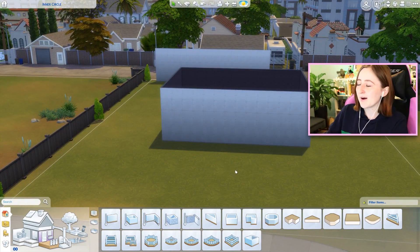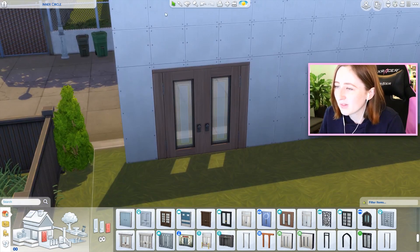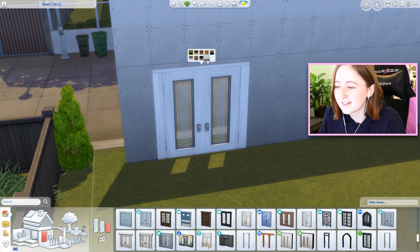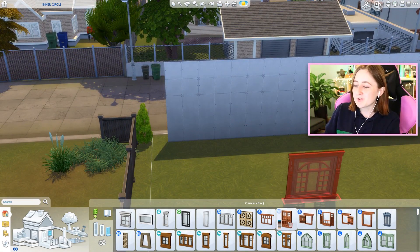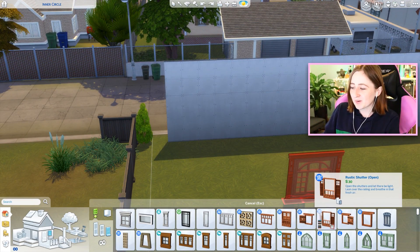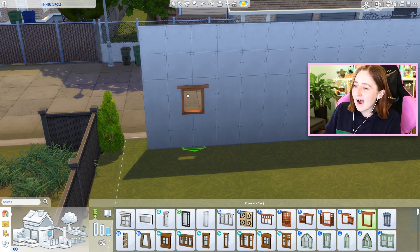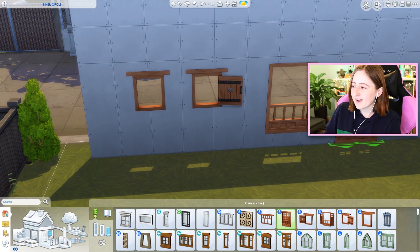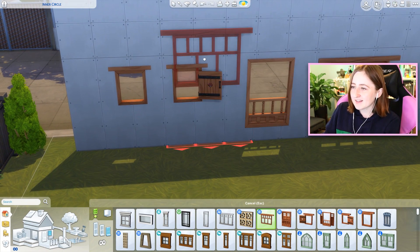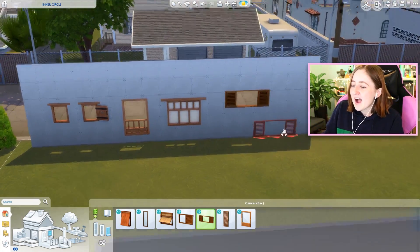It should have tall wall height too. Honestly, this door has good potential but I don't like how it looks, and nothing nice matches it. I hate to say this, but you guys - the jungle adventure windows and the Sulani ones, the island living ones - I hate these windows. I don't like how small they are, I don't like how they're open, I don't like the sizing.